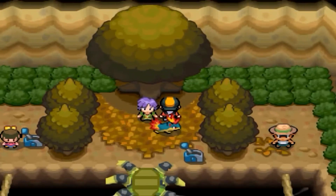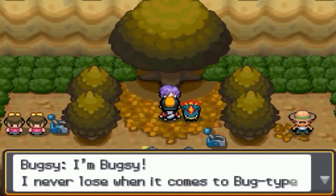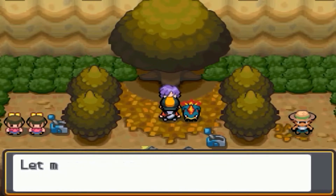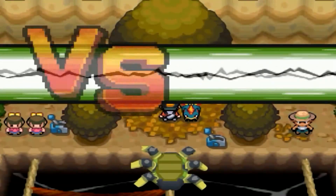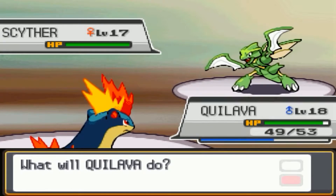Bugsy has purple hair and is standing under a big tree on dry leaves. He claims he's never lost one of his Bug-type Pokemon — so basically no one has ever gotten past him. He has three Pokemon: starts with Scyther at level 17, with moves U-turn, Focus Energy, Leer, and Quick Attack. He loves to use U-turn — he hits and then switches back to grab another Pokemon.